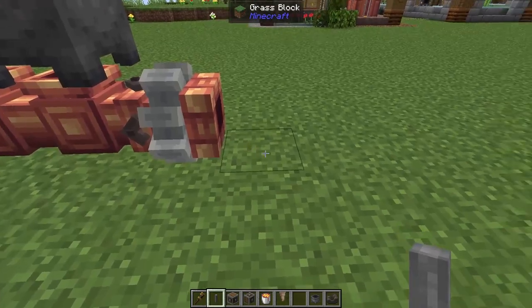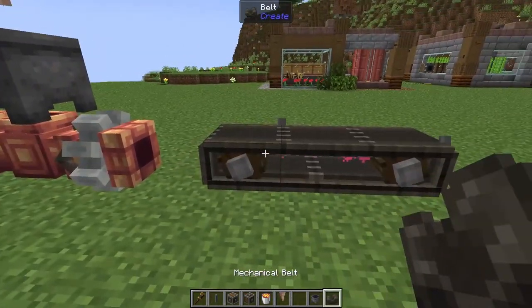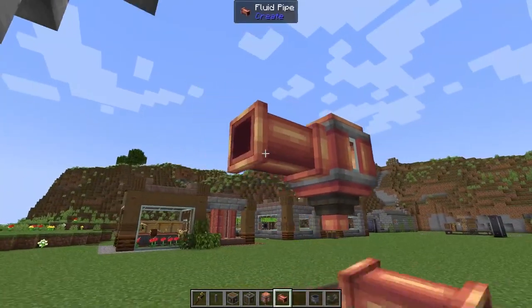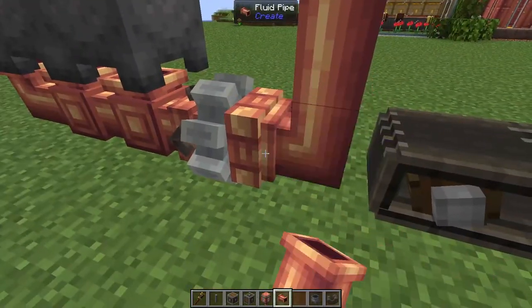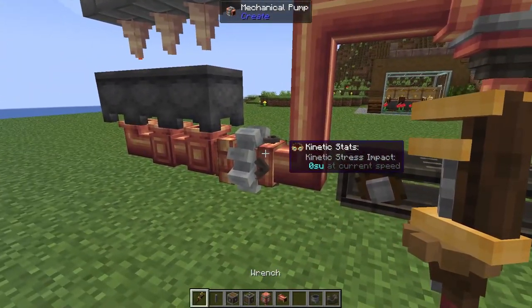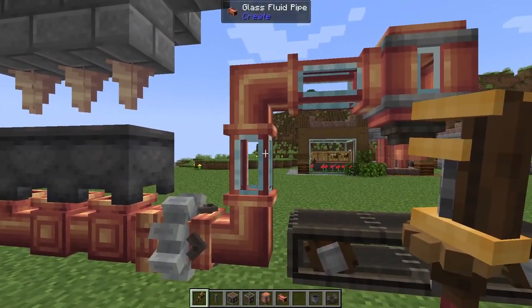Now we're going to grab some shaft, leave a one block gap, and put down a tiny little conveyor belt. On the center of that conveyor belt we need to put down a spout. Then from our spout we just need to add in some more fluid pipes to connect to the end of our mechanical pump. We're going to flip that around for good measure, and to see what's going on we're going to turn those two straight pipes into glass fluid pipes.